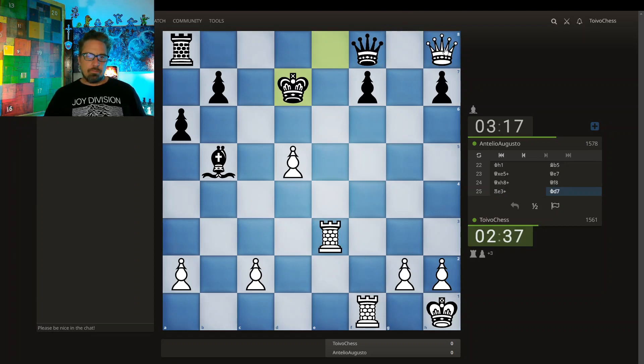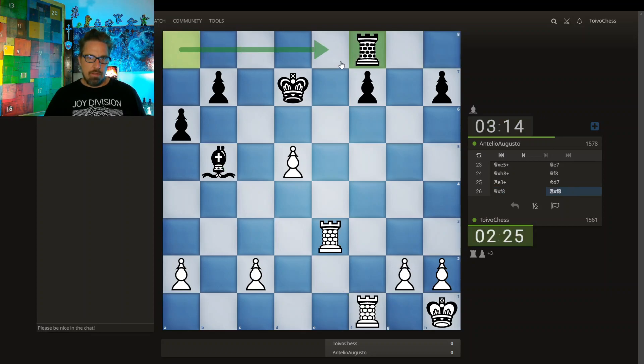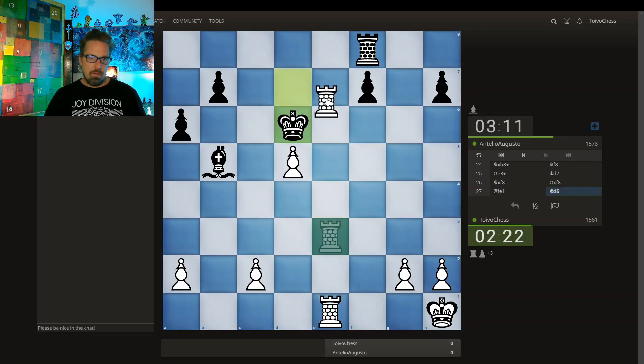You can just grab the Queen. I'm going to grab the Queen because this Bishop is eyeing the Rook. So Rook takes, and I'm going to step out of danger, doubling my Rooks. Some ideas: infiltrating on the 7th rank.